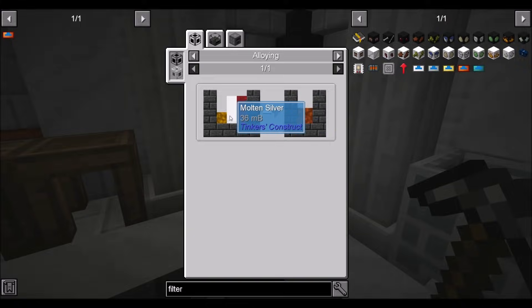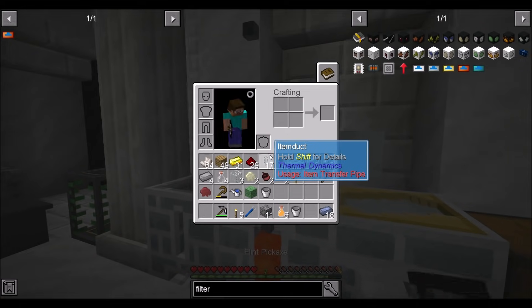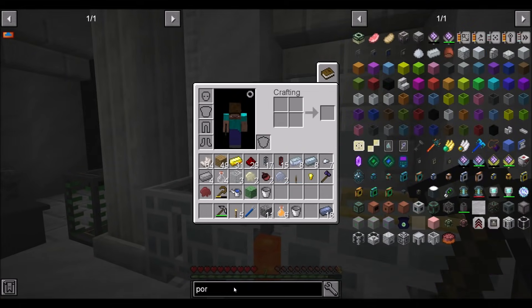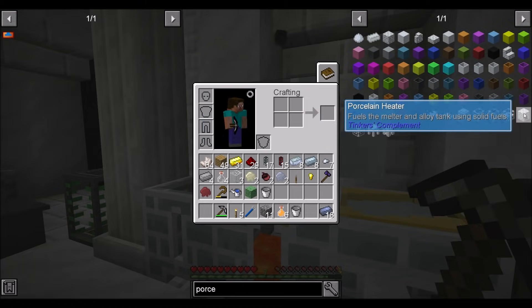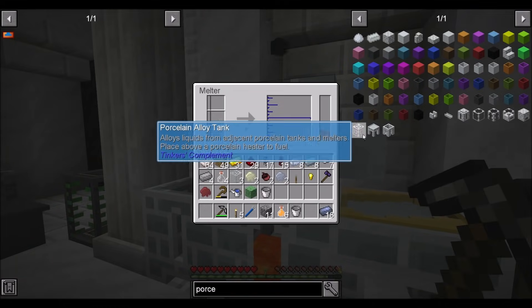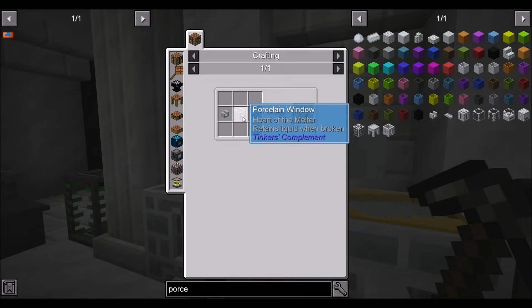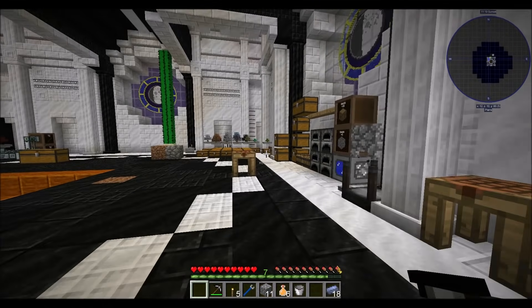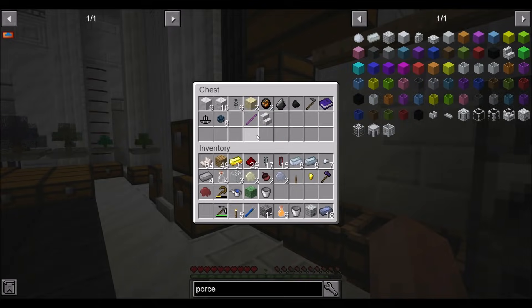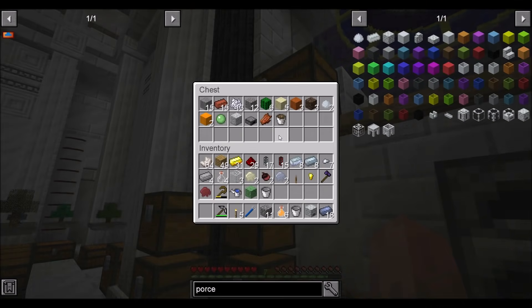We're going to get some destabilized redstone, molten silver, and molten copper. This thing can't combine liquids, but there's a thing that can — the porcelain melter and porcelain alloy tank. It alloys liquids from adjacent porcelain tanks and melters, placed above a porcelain heater to fuel. I should have some of the stuff we need — like another heater. I might need a liquid fuel heater, but we'll figure that out. We're going to need at least one more unfired porcelain.